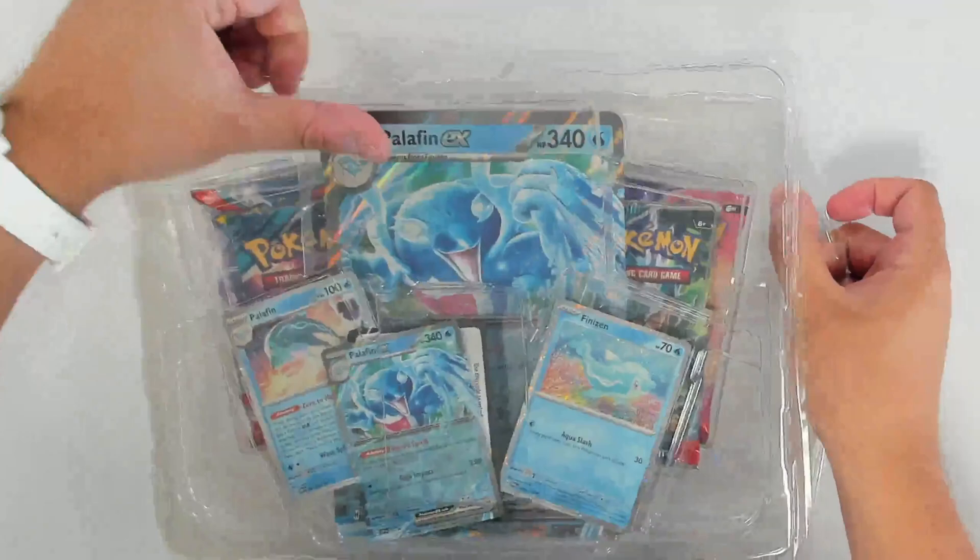Temporal next, let's go in order. We have a code card, but also Basic Fighting Energy, Meltan, Snom, Togedemaru, Duraludon, Vikavolt, Great Tusk, Salvatore, Ulgamoth, Pidove, and a Gouging Fire EX Full Art. That is a fantastic pull from Temporal Forces and just an example of what you could potentially get in this collection box.